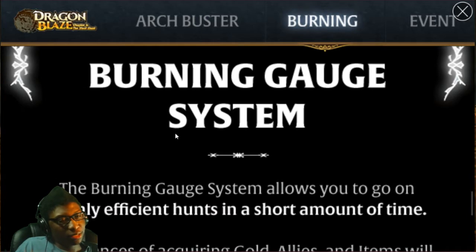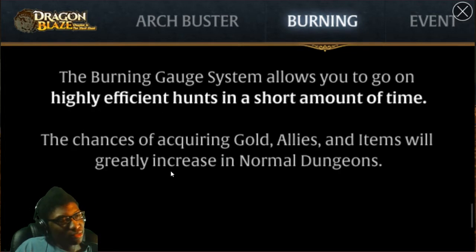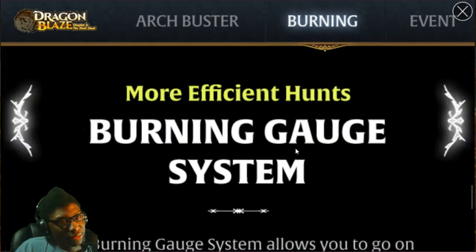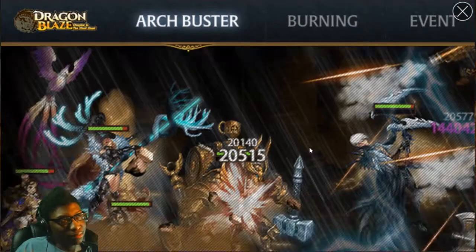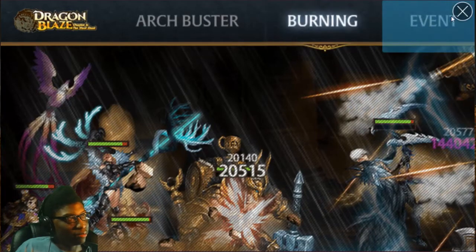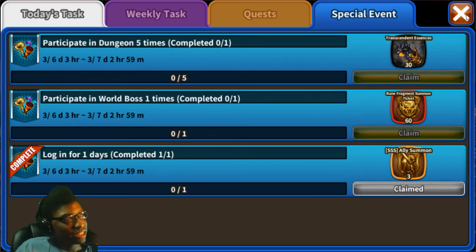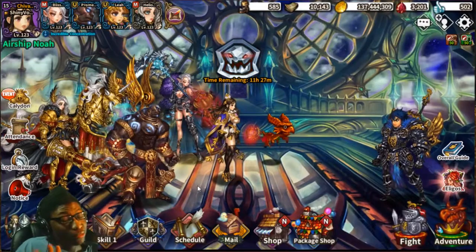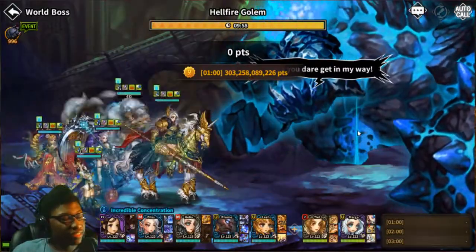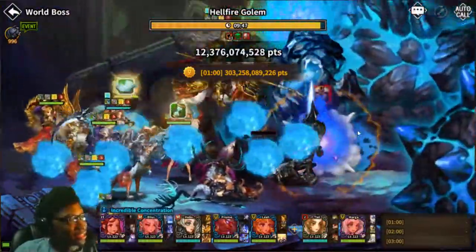There's more efficient hunt coming, which is pretty much the burning system — you have a bigger chance of getting more gold, more items from your dungeons, and more allies. That's pretty much all that's coming at the moment. The rest of the content is probably coming next week. The event tab isn't up yet and there are only like three parts right now. We're getting our normal rewards from logging in — three heroes every day and an increasing amount of trans essence each day, which is actually pretty nice.